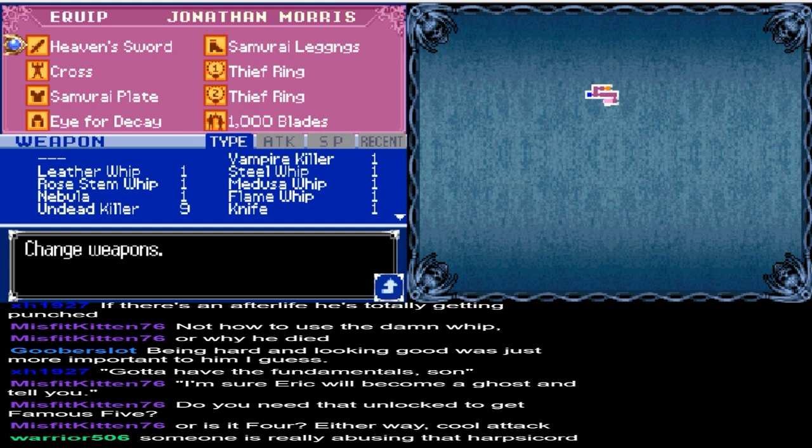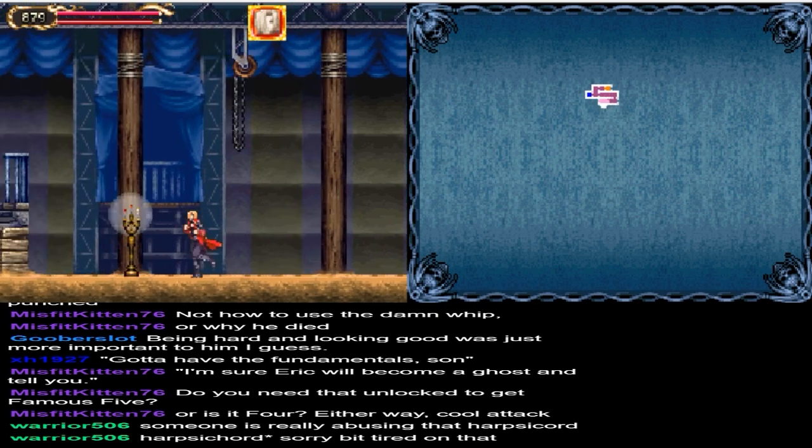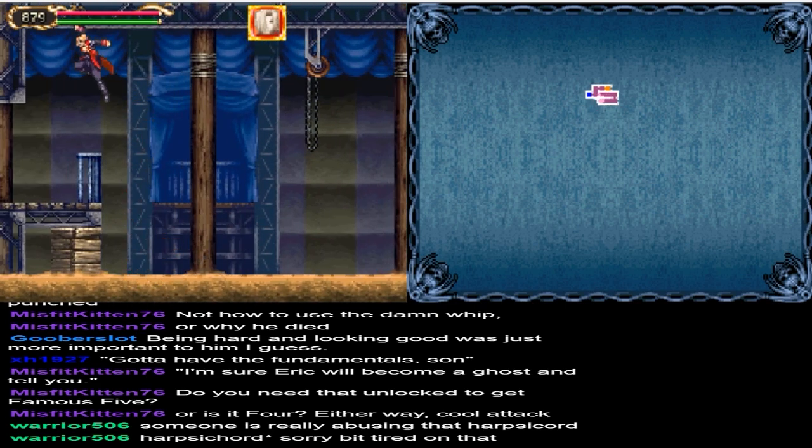Let's see, do I have the Master Ring or the Thief Ring on them? I'll put the Master Rings on later, because I'm going to have to do a grinding session for the Cross and the Aura Blast to finish those off. I don't have to master everything, but I might as well.